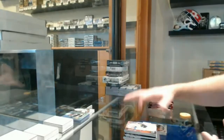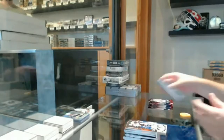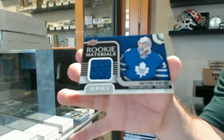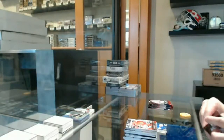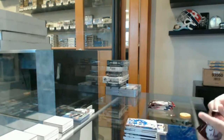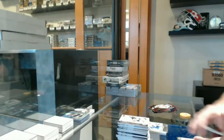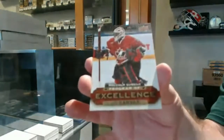Portrait of Nick Cousins for the Flyers. Marky rookie of Rondbjerg for the Avalanche. We've got a game jersey of B-Bow for the Maple Leafs. Derek Forbort young guns for the LA Kings. Hunter Shinkaruk for the Vancouver Canucks young guns. Program of excellence for the Boston Bruins, Malcolm Subban.